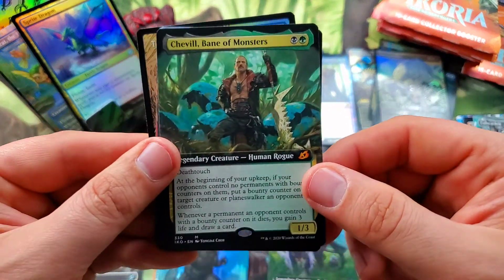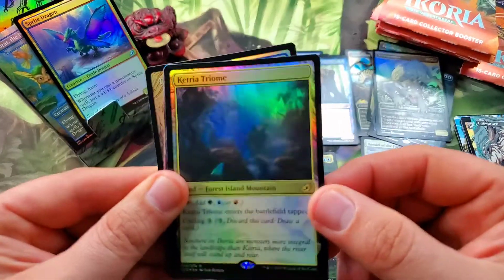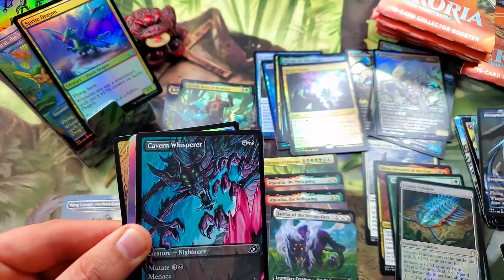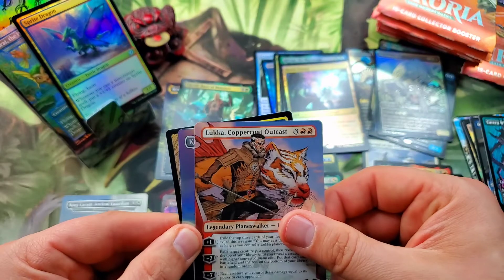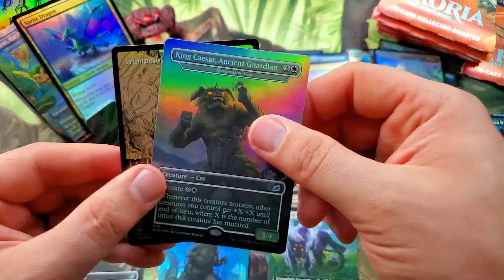Into a Chevill, Bane of Monsters for a full art mythic! And then our first regular triome foil — Ketria Triome there. Dreamtail Heron, Cavern Whisperer. Lukka for the full art mythic — another full art mythic! And then the full art foil disappointment — King Caesar again.